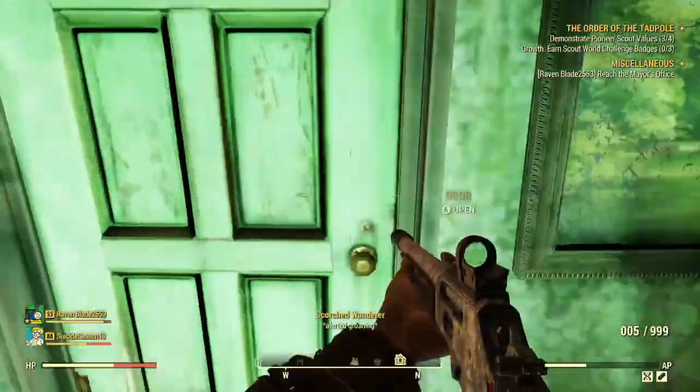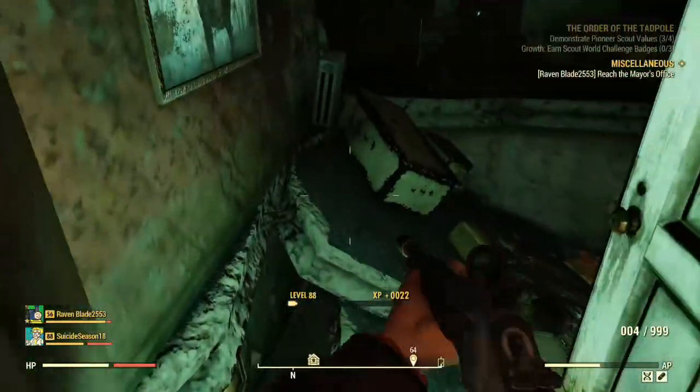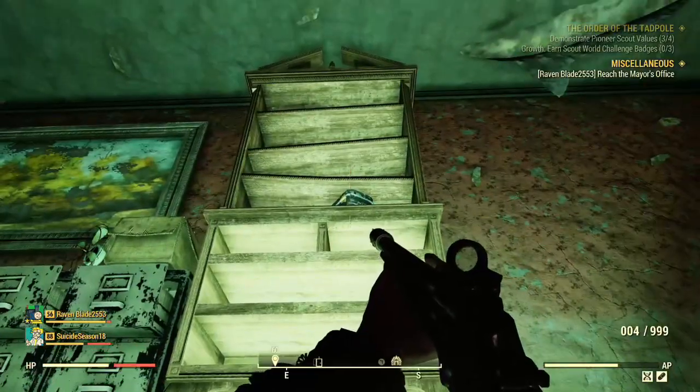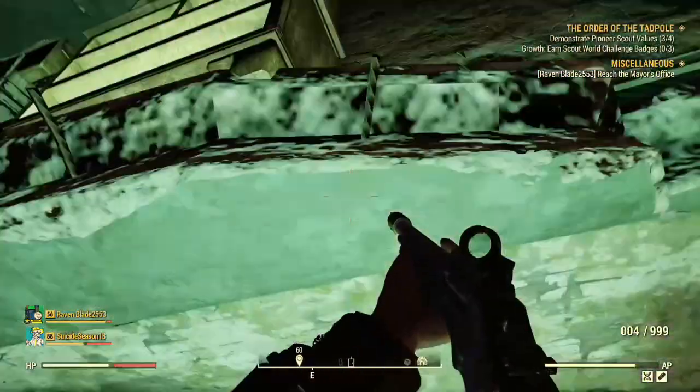Now we're at the Overlook Cabins. The cap stash is up there on the shelf — it's really hard to get. You've gotta jump on those filing cabinets if you want to get it easy. There it is on the map.